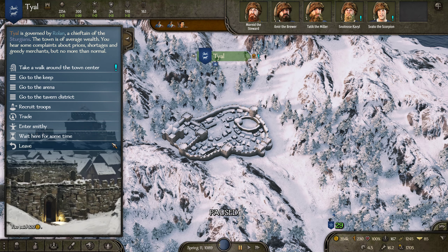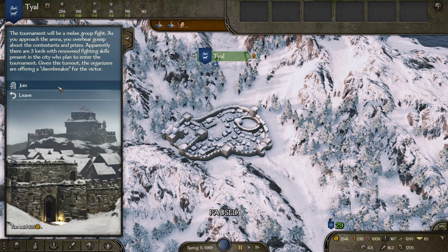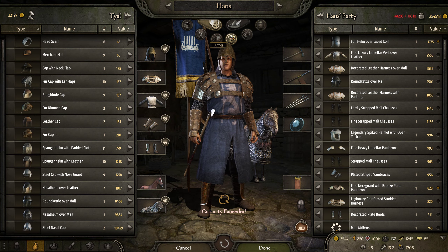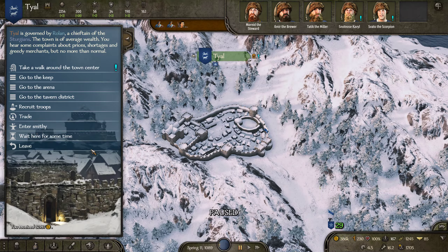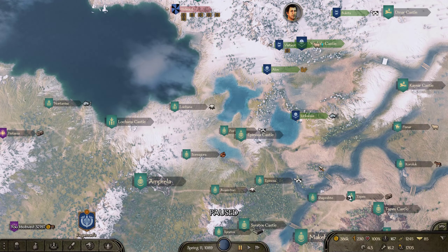We'll check this tournament out while we're here — don't want it. Let's sell what we couldn't sell earlier. We're in the hole by six grand but I'll just accept that. We still got 32,000 out of it.